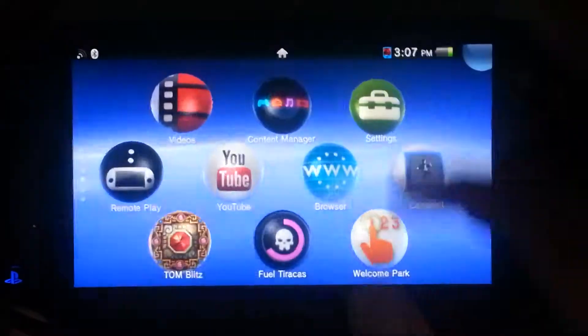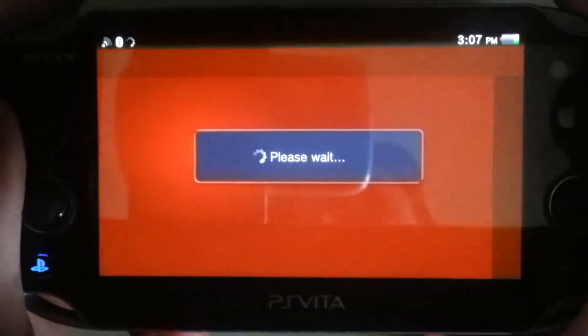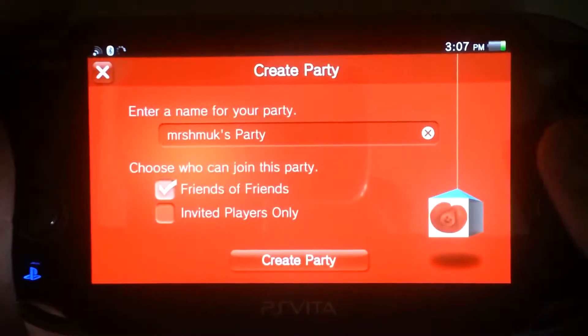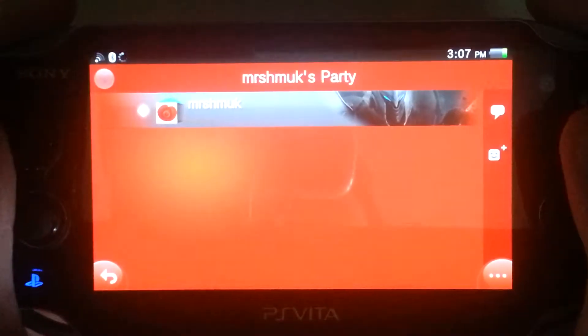The first thing you're going to need to do is find your party application app. Start it up. Start your own new party. It doesn't matter what it's called or anything — just start a party. Then don't close it out, but go to the live area.